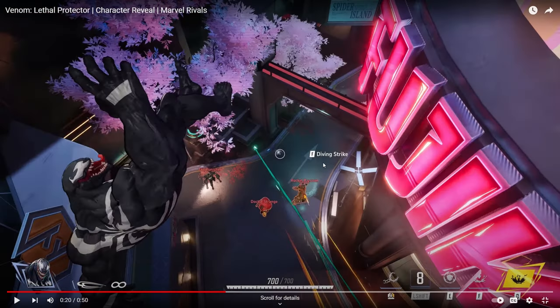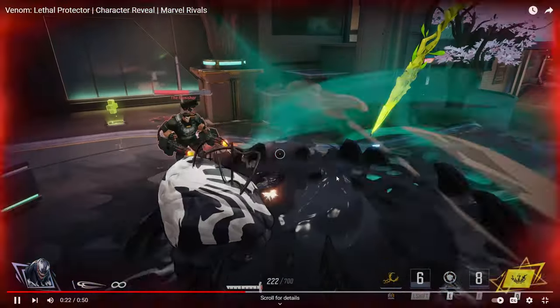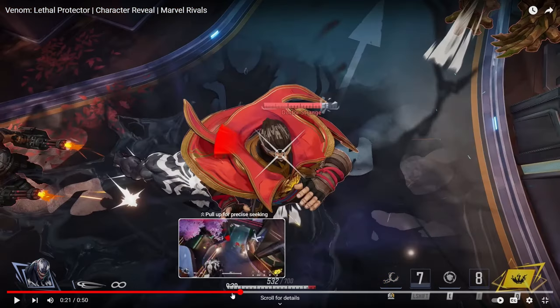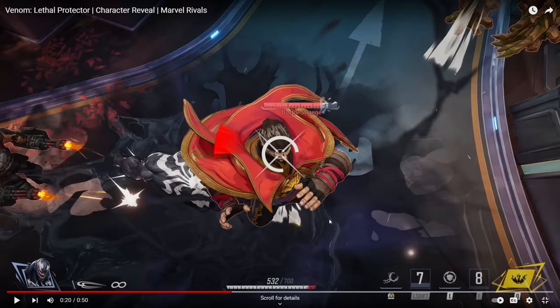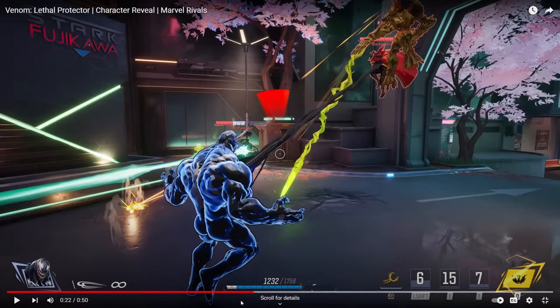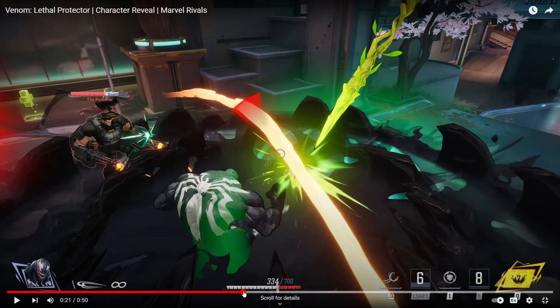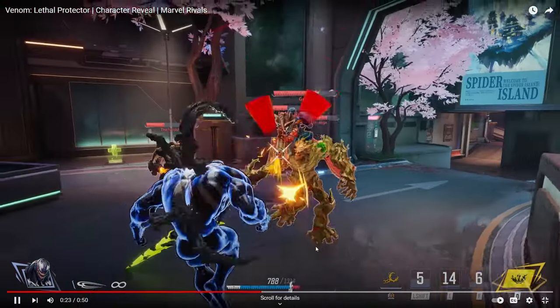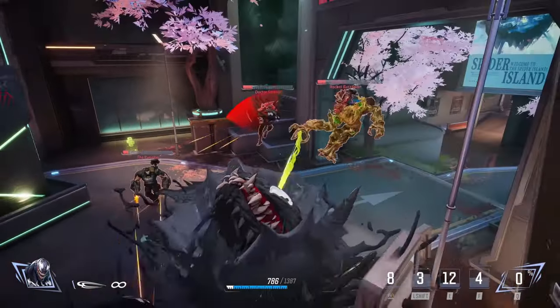Swinging animation like Spider-Man — that's always good. Diving Strike is what the F ability is called. And that was his E where he gained a lot of shield. So he has 700 health. He went from 700 to almost dead, and then he shielded himself.